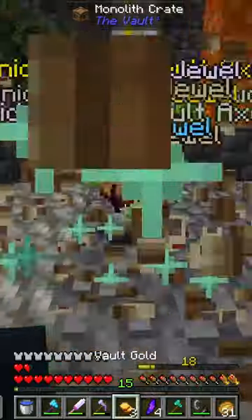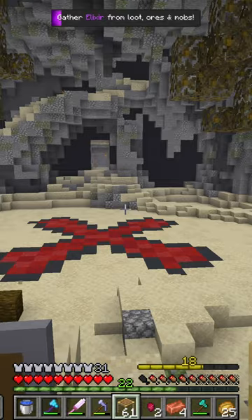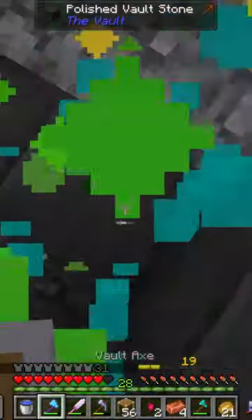We open up a bunch of loot crates, and then head into another vault where we encounter an elite husk. Then finding an Exmox spot in another vault, fighting through that for a little while, escaping, finding a nice cool loot room, and then leaving the vault at level 19.